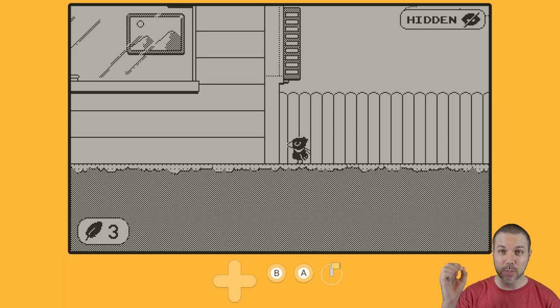If the humans spot you, they will throw a cardboard box to trap you, and it is indeed game over. That thing has kind of a homing radius, much like the briefcase in the new Hitman games.